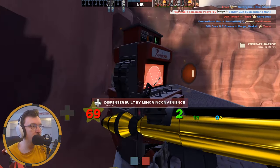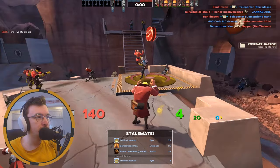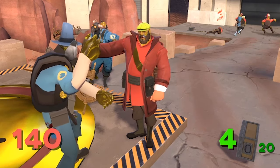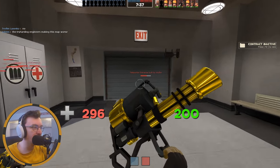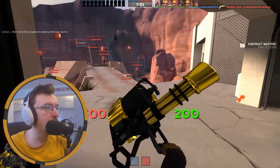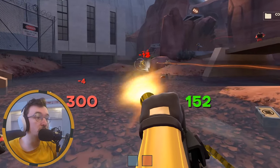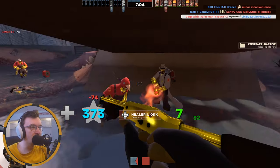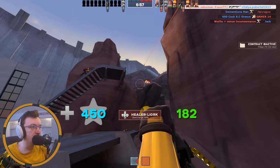Let's go, boys! Thanks — you are a real G. Why aren't my hands gold? We've got weapons you don't normally see in gold. That is fun. Look at this — the Natascha with its slowness effect, and also looks great in gold. I've also got a golden Family Business looking very nice, as well as gold Gloves of Running Urgently.